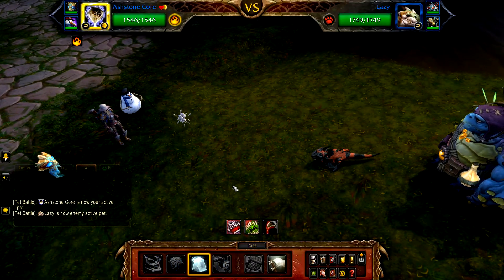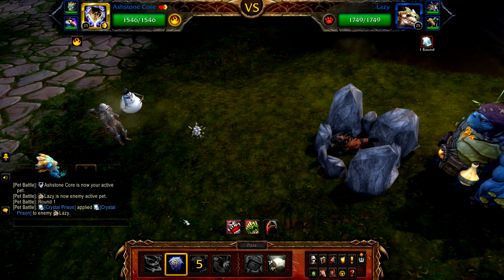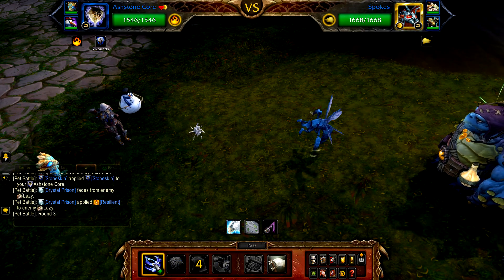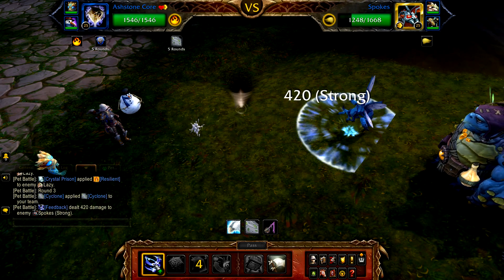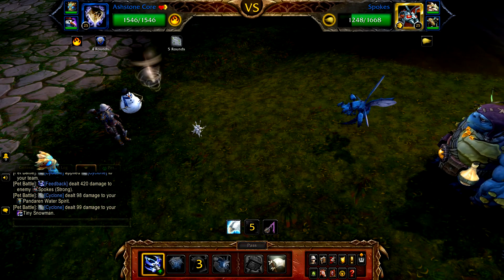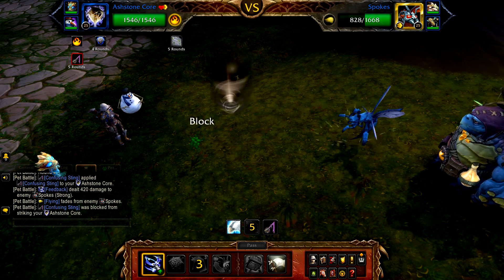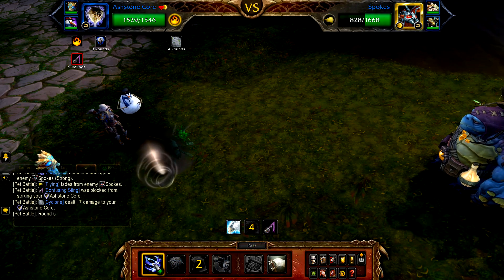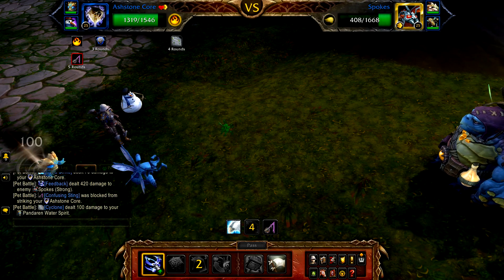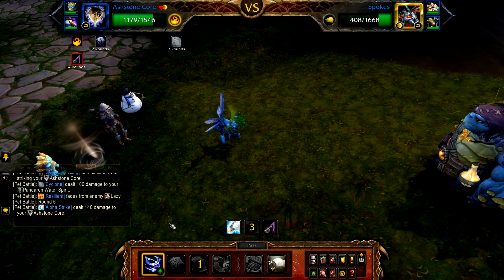Start with Crystal Prison followed by Stoneskale. Due to being stunned, Lazy will swap out for Spokes. Cast Feedback four times — this will finish off Spokes, and Lazy will re-enter.